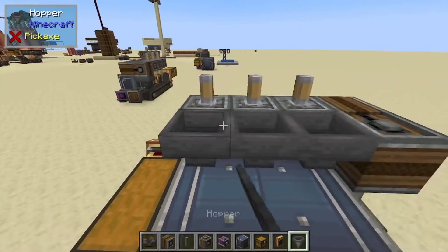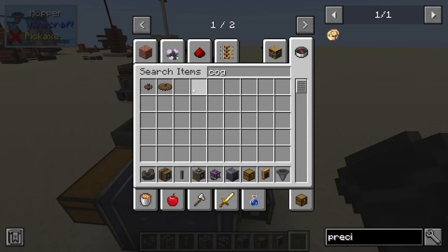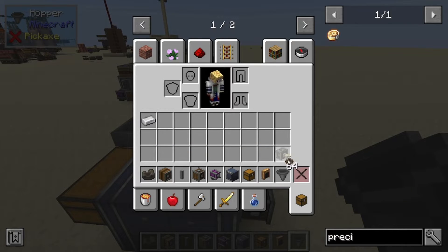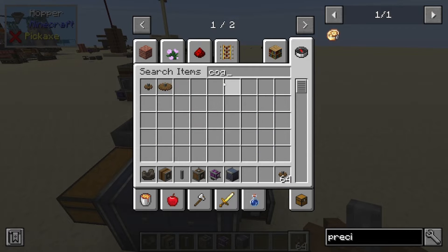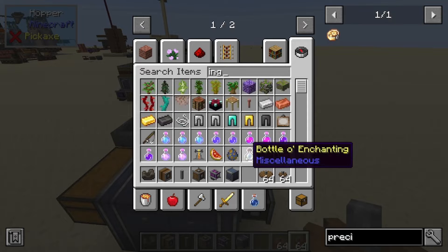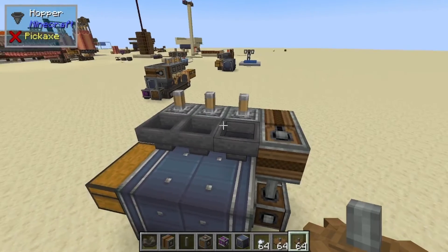I do have hoppers — I'm going to go on the back side here and throw those hoppers in. This is how you're going to put your items in that you need. We're going to need a cog, small cog, large cog, and you're going to have to have another machine.